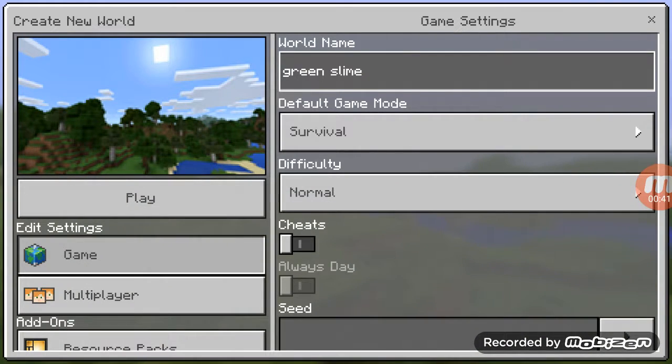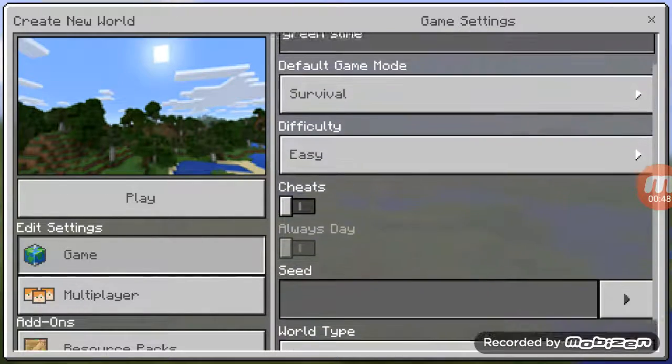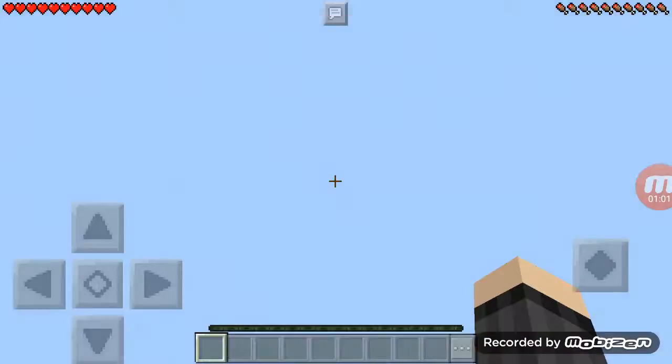Okay, so as you guys can see, it's Survival. We're going to make it on Easy, no cheats, it's going to be infinite. Then let's click Play. My neighbor should join any second. Okay, we're going in.